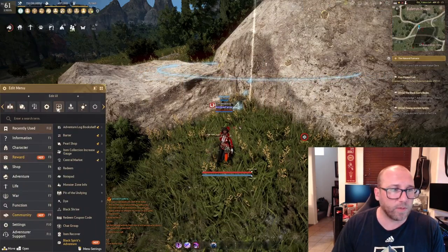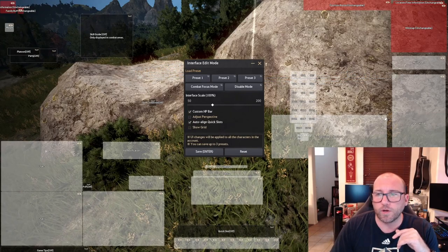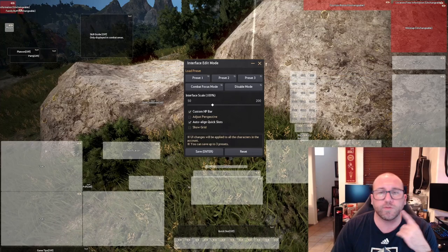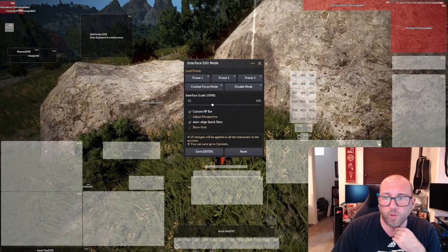The last thing in the UI: when you're teaching people through Discord, video, or streaming, you can turn on your keyboard display so people can see what buttons you're pressing as you press them — very useful for teaching. I will be making guides for classes in the near future, and this will be turned on so everyone can see what we're working with.